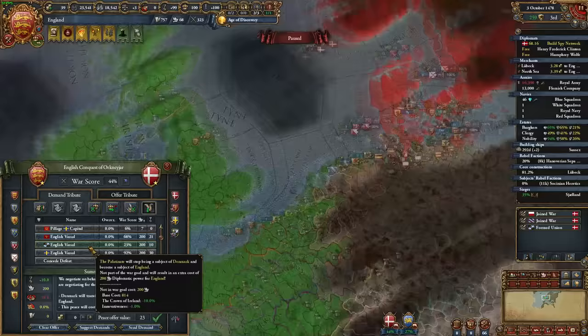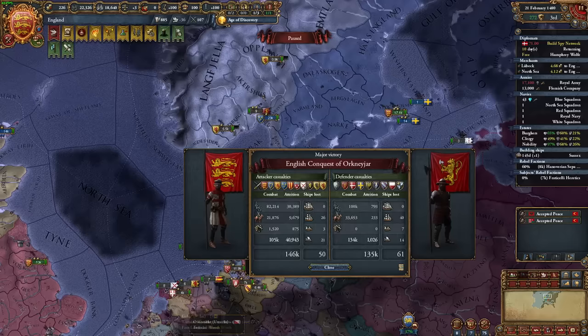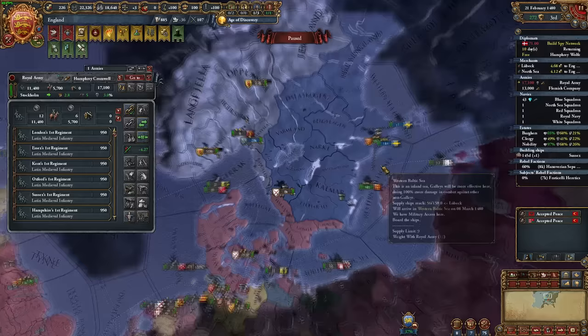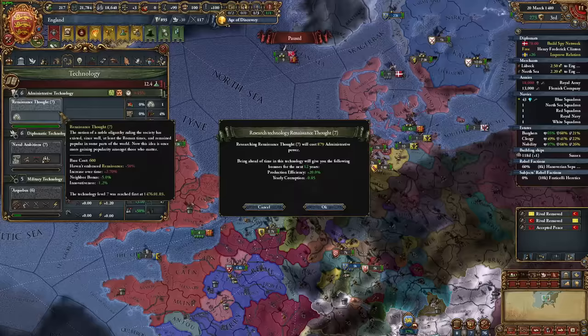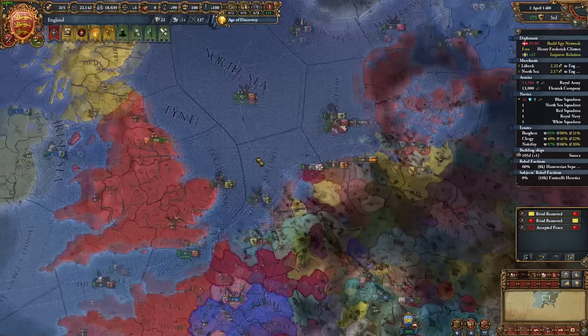Here I learned something new: Sweden's modifiers that give them huge liberty desire against Denmark stay against whatever new nation takes them over. I now have a horrifically disloyal Sweden with no Danish flavor events to reduce it — 75% extra liberty desire will take some work. Regardless, we've hurt Denmark by taking their most powerful subject. I also unlocked my second idea group and chose Religious Ideas, because going Anglican with Religious Ideas gives you a Deus Vult CB on literally every nation in the game — very useful even if you don't go Anglican, and you can convert centers of reformation in your subjects.